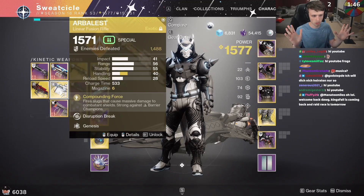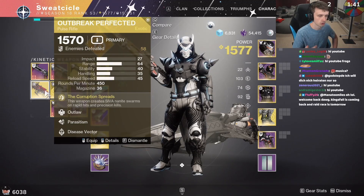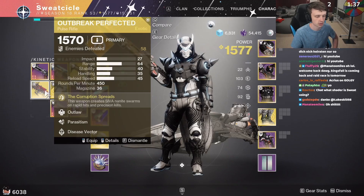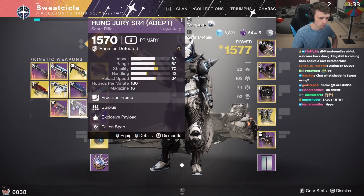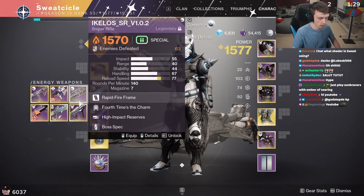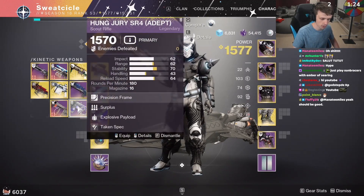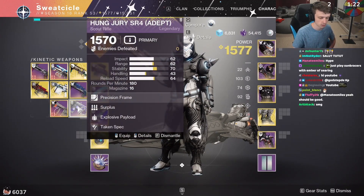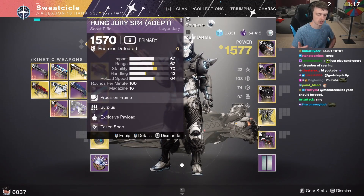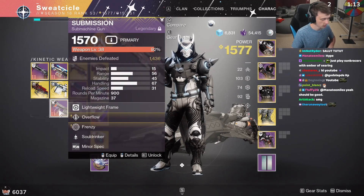If you run out of special, you can always swap to Outbreak Perfected — this is probably the best primary damage you're going to get without being a special weapon. Explosive rounds scout rifles: I'd have one in kinetic and one in energy. I'm going to try to have one of each affinity. Explosive payload, for those who don't know, does not have any damage drop-off, so you can hit at any range and it'll hit the same number.